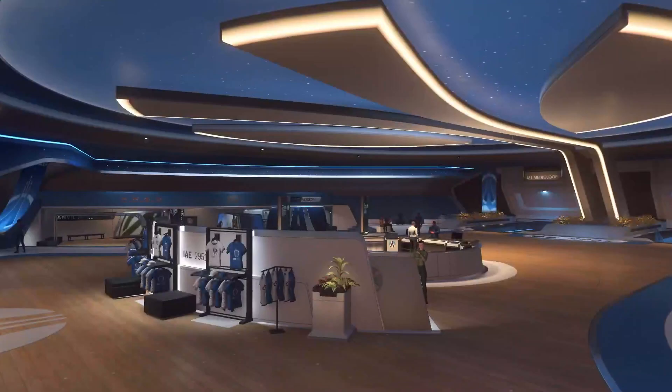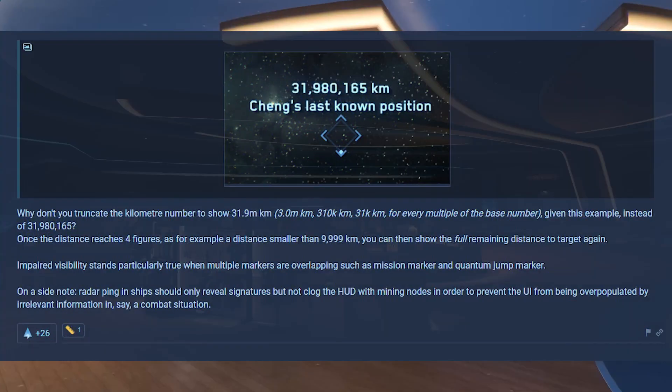First up we had a post from Delta Lambda and it says UI slash spaceship HUDs truncate distance to target. Hello devs, we are dealing with enormous distances when playing in a star system in this game. Distances go up to multiple millions of kilometers and that significantly increases the noise on the HUD and clogs a player's view when in flight. There's basically an image there 31 million kilometers away, Cheng's last known position, and it says why don't you truncate the kilometer number to show 31.9 million kilometers.